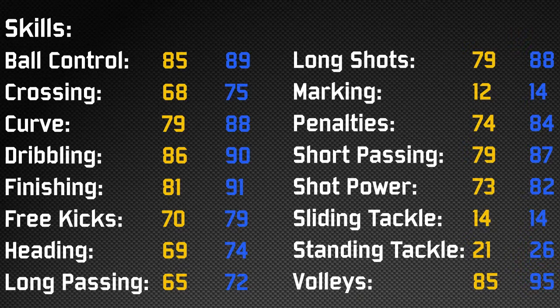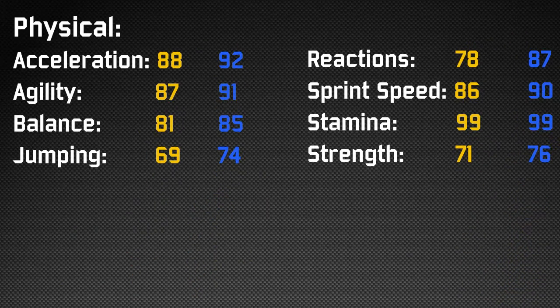He's got 84 penalties, 87 short passing which is very good for a winger, an 82 shot power, and 95 volleys — that's pretty impressive. His dribbling is 90 and ball control is 89, so the ball just stays to his feet. He's a very good dribbler, I can tell you that for sure.